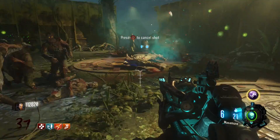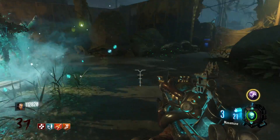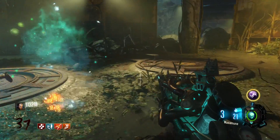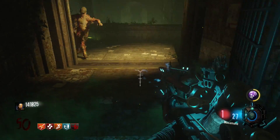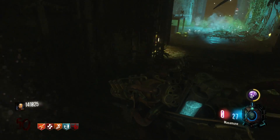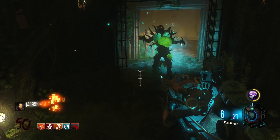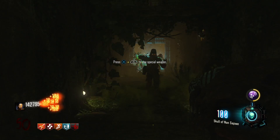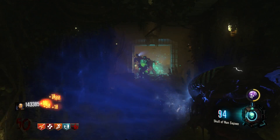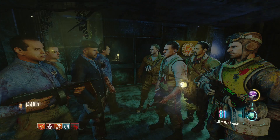Once DLC 4's easter egg is complete, there's a potential for that to unlock dark ops achievement easter eggs on each zombies map — new easter eggs we've never discovered. What do you guys think these easter eggs could be? Could they involve new storyline elements, adding things into these maps that reveal more of the storyline and fill in gaps that are currently questionable?